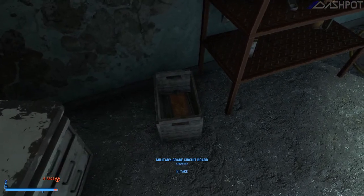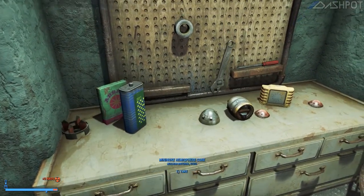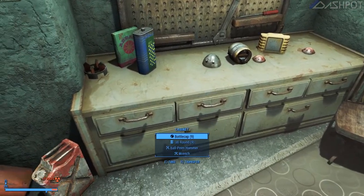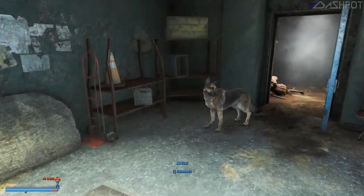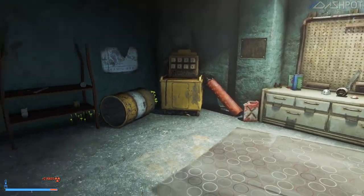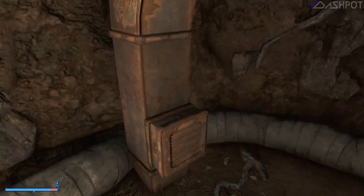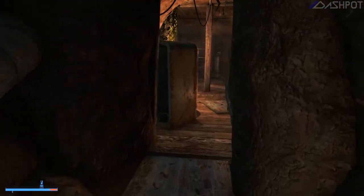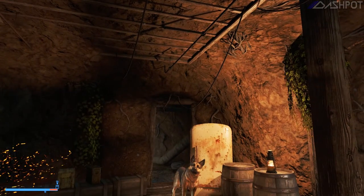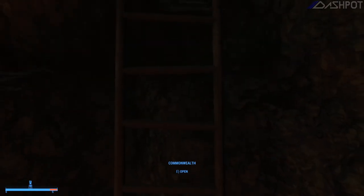All right, he was not happy. I figure we've already taken radiation so we might as well. Was he trying to make his own bomb, or was he taking one apart or something? I figure we might as well loot everything because we're gonna have to use a Rad-Away to get rid of that radiation as it is.